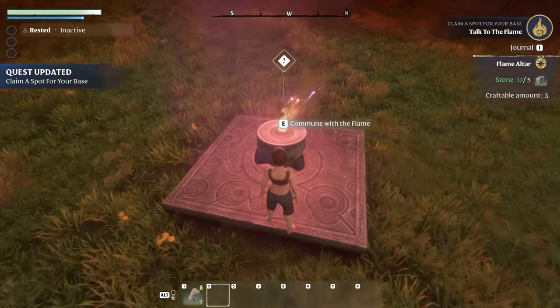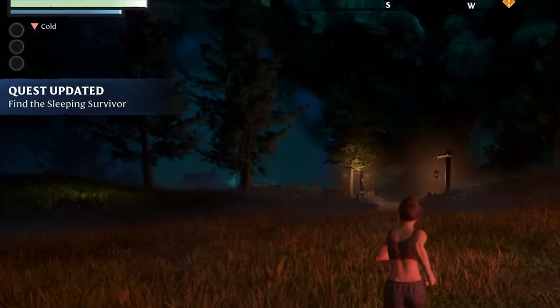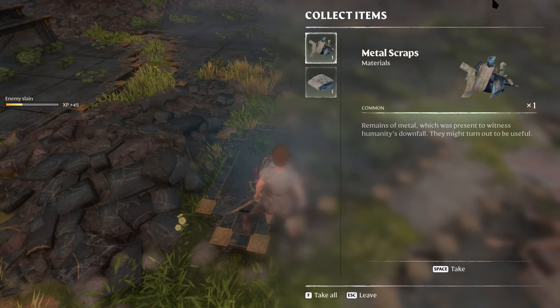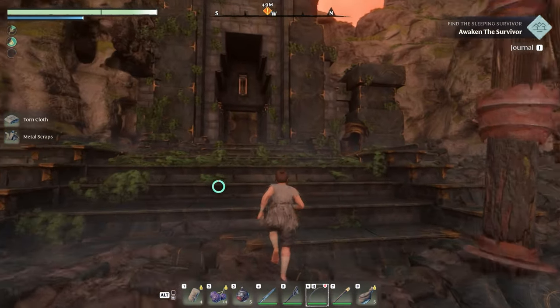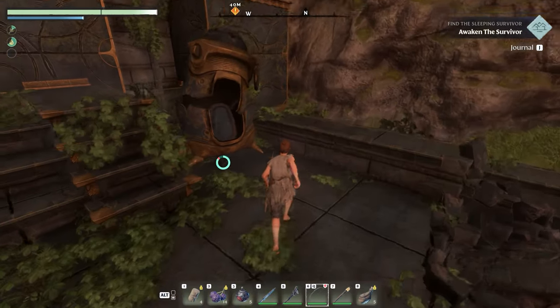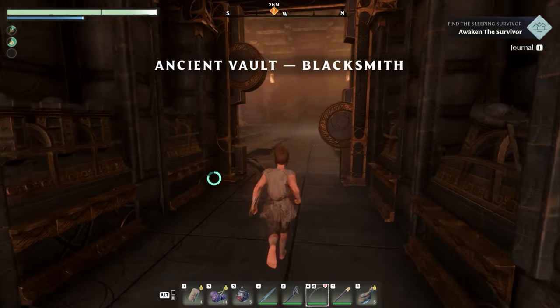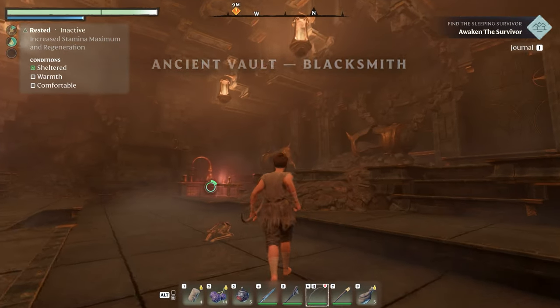Once you set your first altar, the next quest is to find the sleeping survivors. The survivors are basically your advanced workbenches. You will be asked to rescue the blacksmith, the alchemist, the carpenter, the farmer, and the hunter. I'd recommend trying to get all of them as soon as possible. The survivors will unlock new recipes and quests, so they help to progress the game and complement your character skills.